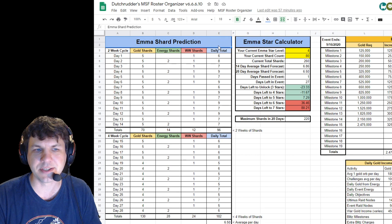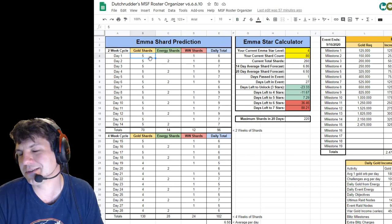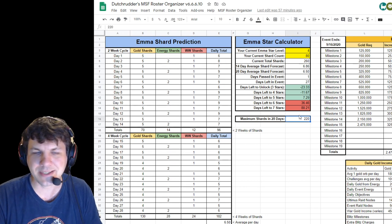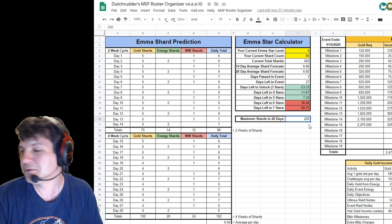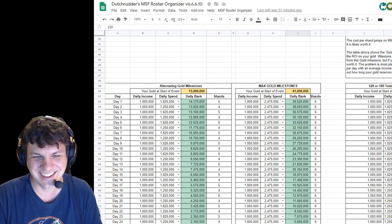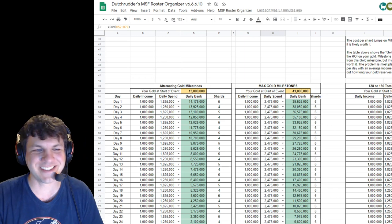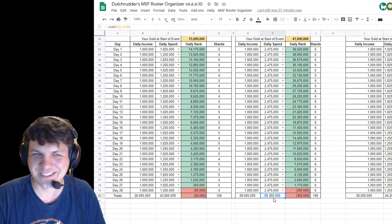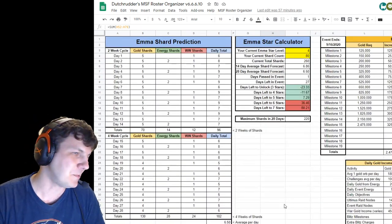Over here we have the prediction calculator. Now that there are six potential shards per gold milestone every day, the actual max is potentially 220 shards. However, if you do the math — and I did — you need 69 million 300,000 gold over these 28 days to spend to get max milestones every single day. I don't plan on doing that; I don't know if any of you do.